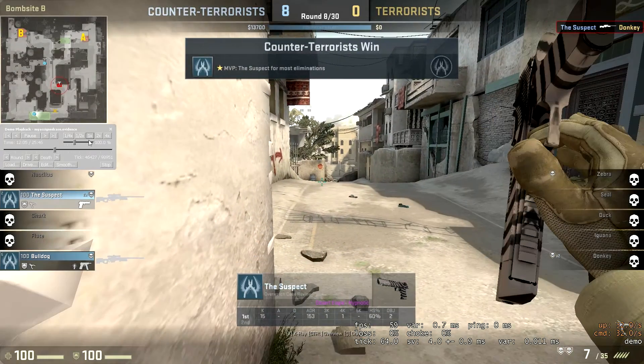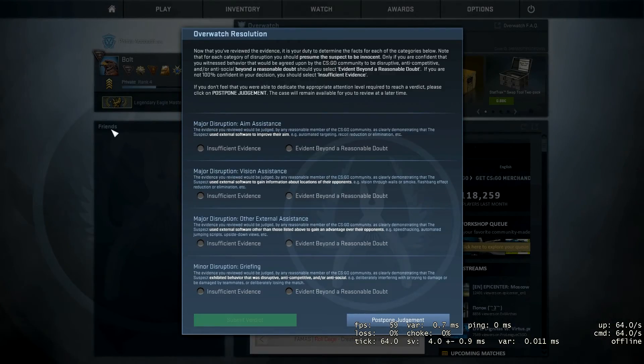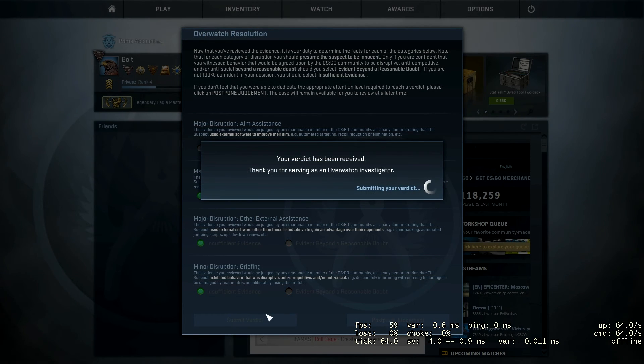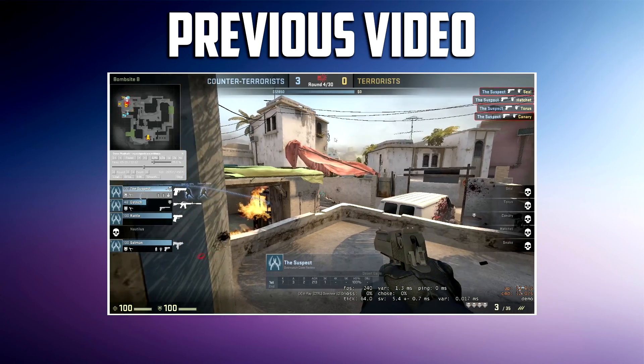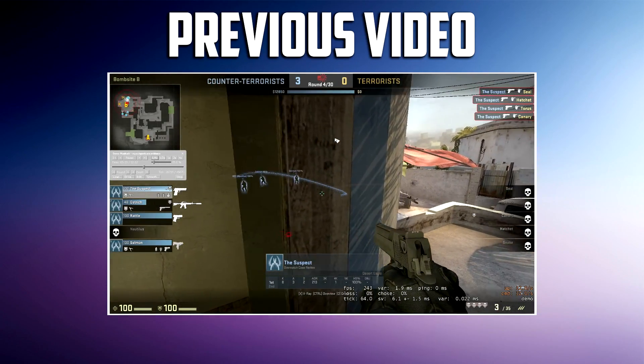Alright, towards the end of the game he was playing normally but at the start of the game I do feel like he was using a trigger bot to give his team the advantage. So I'm going to say there was aim assistance and nothing else — that's pretty much my verdict for this video. If you enjoyed it make sure you drop a like and I'll catch you guys next time. His crosshair wasn't exactly on him, so I'm going to say it's a trigger bot.